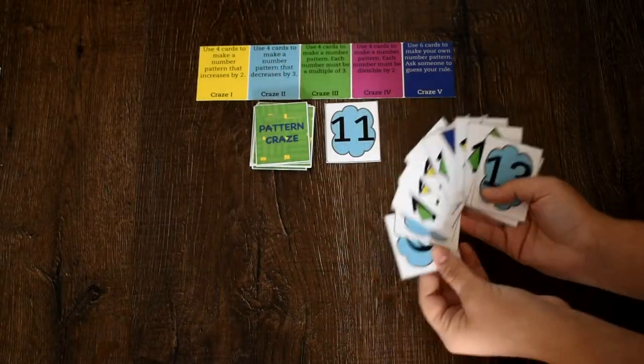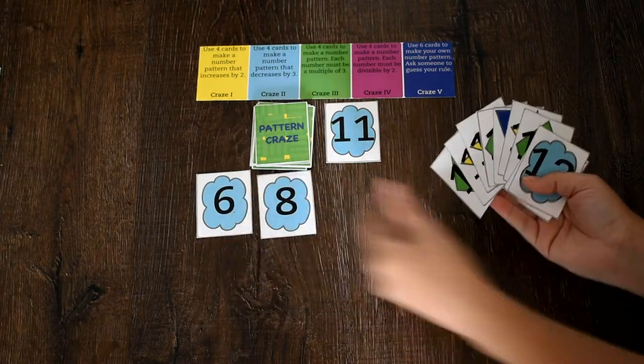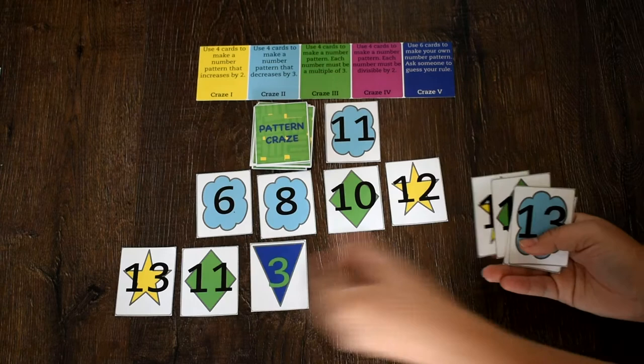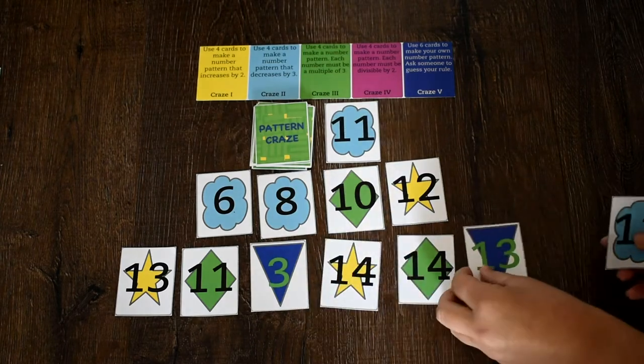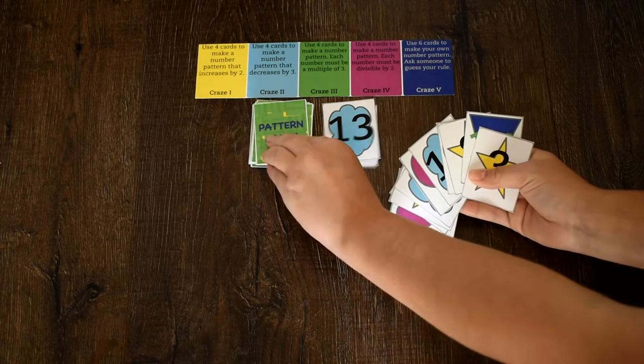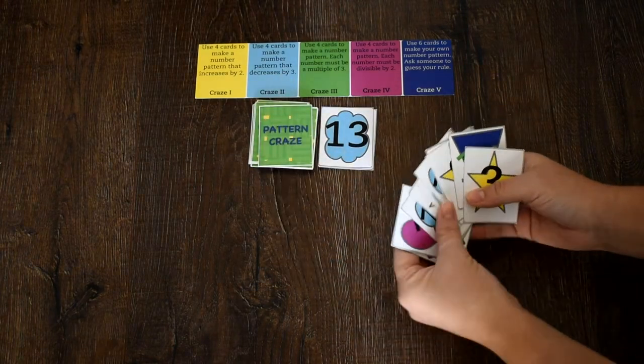If you can complete the craze, lay down the craze face up in front of you. With the remaining cards in your hand, try to create a pattern using numbers or shapes and lay this new pattern in front of you. If you cannot complete your craze, simply end your turn by placing a card in the discard pile.